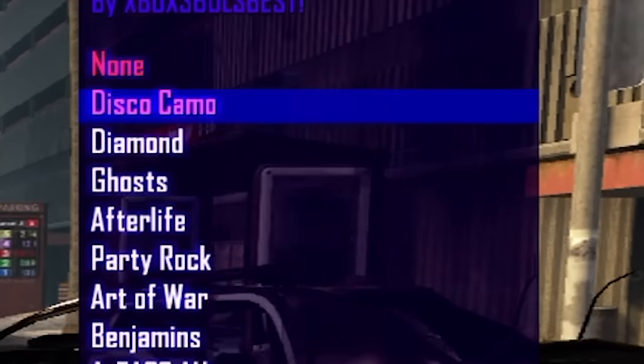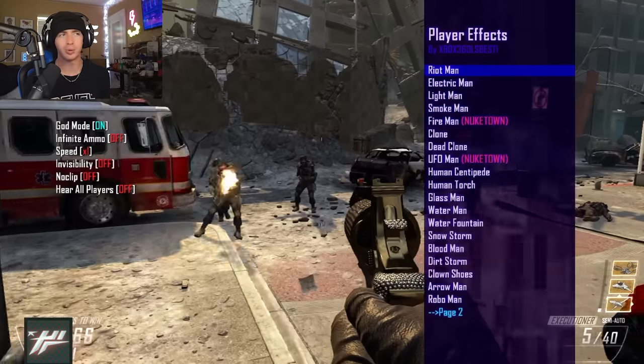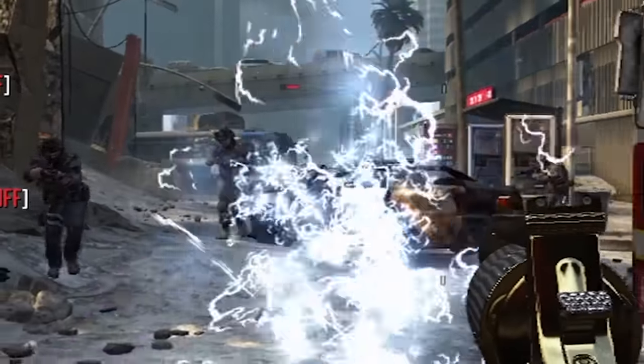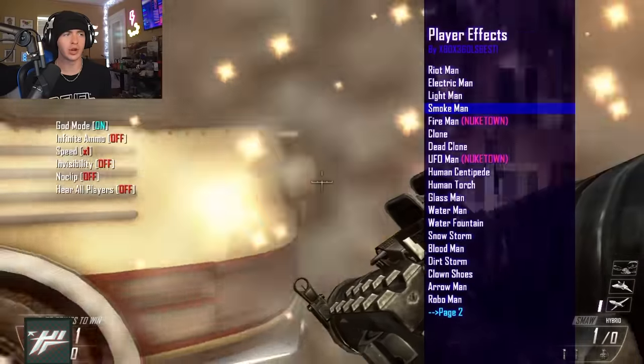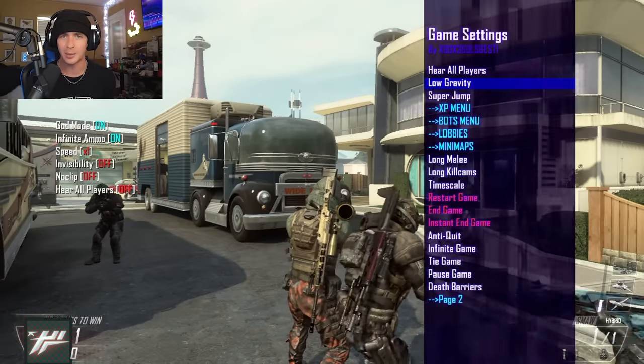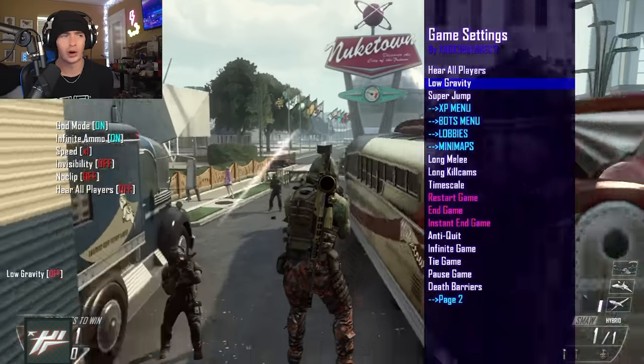In the camo section you can literally give anyone any camo, even if it's DLC. Player effects: riot man covers your whole body in riot shields, electric man leaves a trail of electricity behind you, and smoke man covers the whole map in fog. Game settings allows you to restart or end the game, with an anti-quit option, pause game, and the ability to change how players jump.